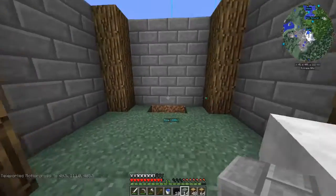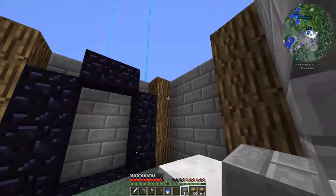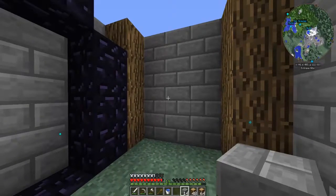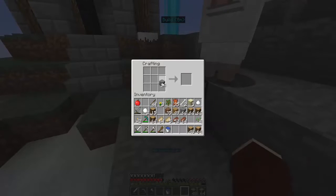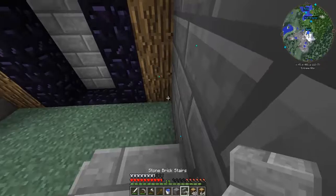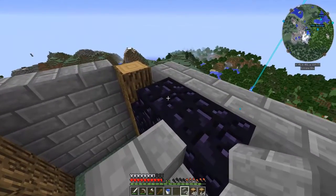We got the obsidian — one, two, three, four, five, six, seven, eight, nine, ten — there's the nether portal. I'll probably use glowstone up top. I'm going to make a platform with stairs going up to it: stair here, platform, stair there — let's see what that looks like with eight stairs.